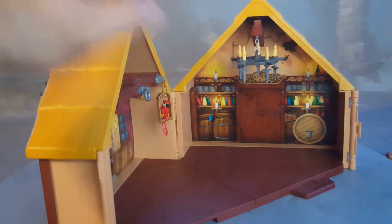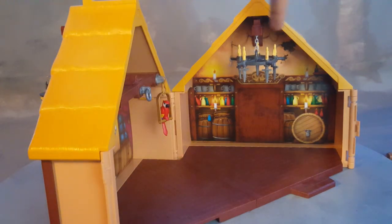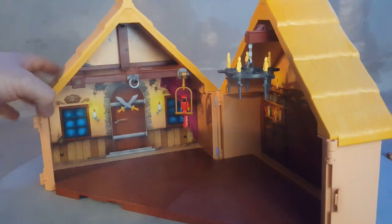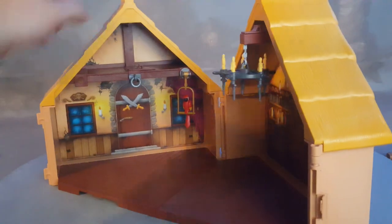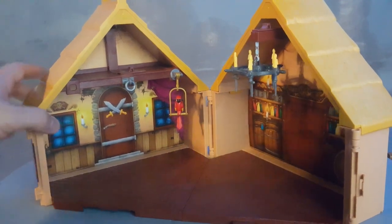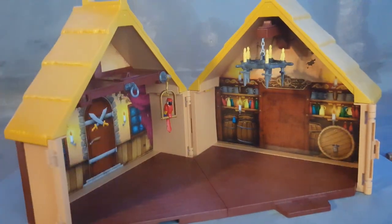Look at the details on that wall — there's a big barrel here, candles, a bunch of cups and plates and all kinds of cool stuff. Some barrels on the other side. On this side you have two windows, and a big door with some pirate swords hanging on it. The door does not open — it's just a drawing, but the drawing does help a lot; it makes the set look awesome.